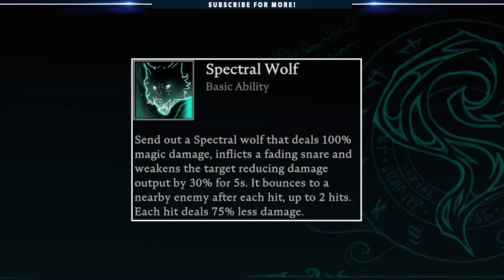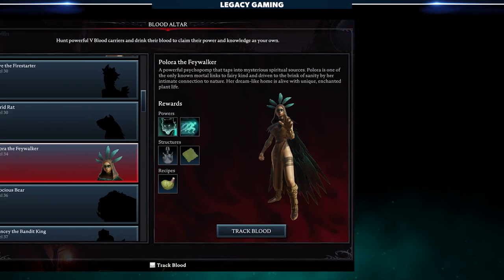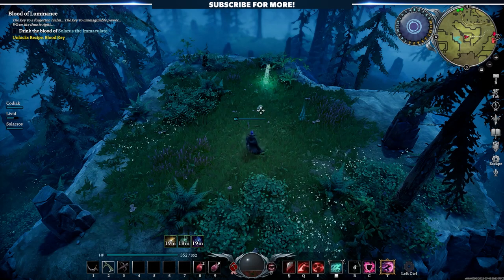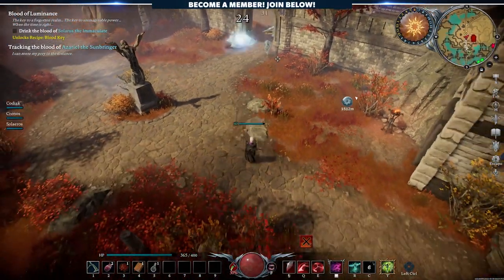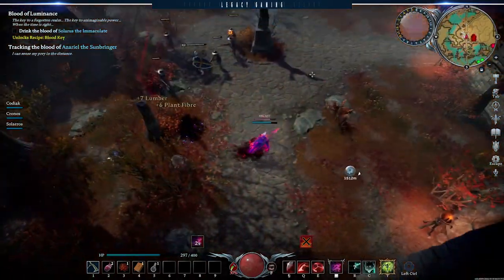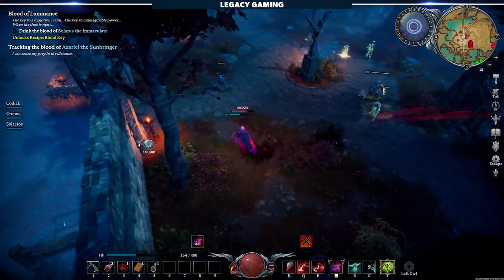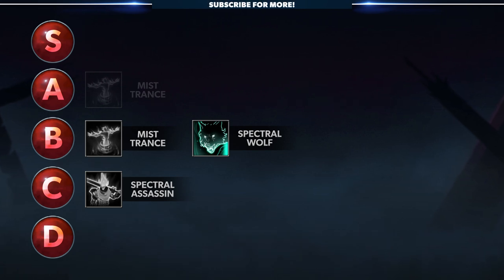Moving right along, let's talk about Spectral Wolf. When cast, players send out a Spectral Wolf in a straight line, dealing 100% magic damage, inflicting a fading snare, and weakening the target, reducing the damage output by 30% for 5 seconds. This ability bounces up to two nearby enemies, but deals 75% less damage per hit. To unlock this ability, players need to kill Pelora the Feywalker in Western Farbane Woods. This V-Blood unit can be found in the Gleaming Meadows. Spectral Wolf is the first of the illusion abilities on the list that I truly think is good. You're not really using this ability for its damage — because it doesn't crack 100%, you're not getting magic scaling, which means long-term the damage is going to seriously lag behind. What you do get, however, is a really solid utility spell that performs well in PvE and PvP. Both the fading snare and weakening are good, but you factor in the spell's ability to bounce targets, and that really seals the deal. Unfortunately, because the damage component lags behind, it holds back Spectral Wolf from being a truly great ability, which is why it's getting a B rank.